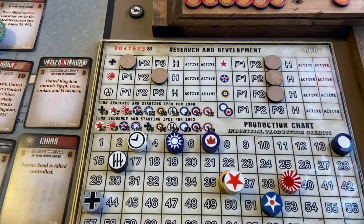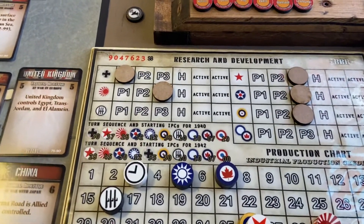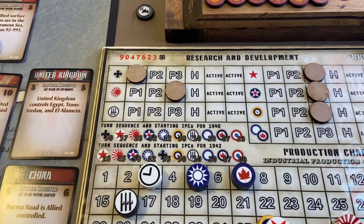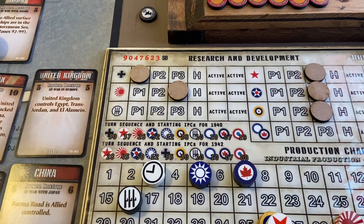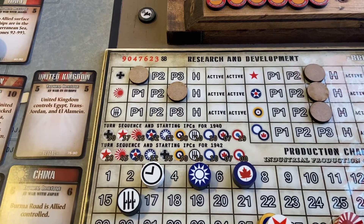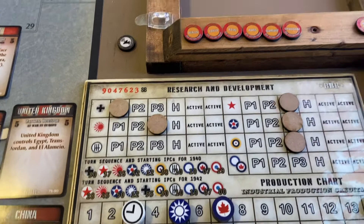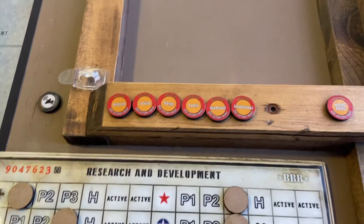Your IPCs tech advanced. This round — in round three — they'll be rolling a dice to see how much they pay for a tech. If they do roll a six, they get their tech. Italy already has the Respawn tech going in force.